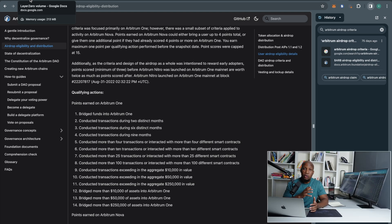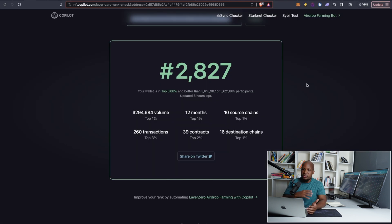In this video we're looking at how to generate more trading volume on Layer Zero. During the Arbitrum airdrop, having a lot of trading volume was very key to get those tokens or at least try to get the maximum allocation. My wallet is almost at three hundred thousand dollars in trading volume over 12 months. We're expecting a Layer Zero airdrop in Q1 of 2024, so if you're getting started now you have very limited time. In this video I'm going to show you exactly how I generated almost three hundred thousand dollars in trading volume.